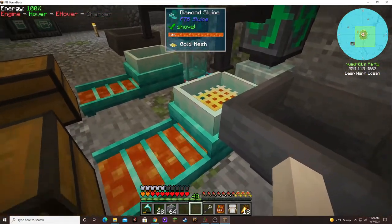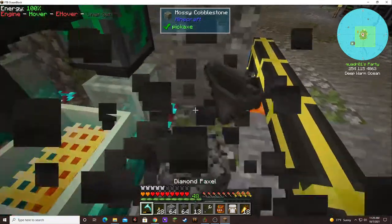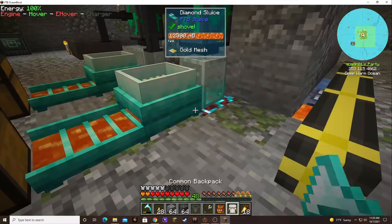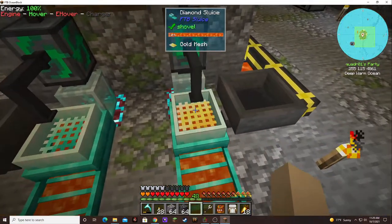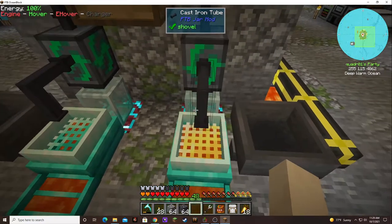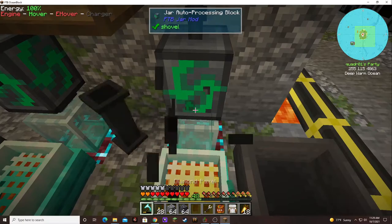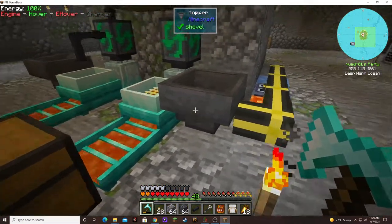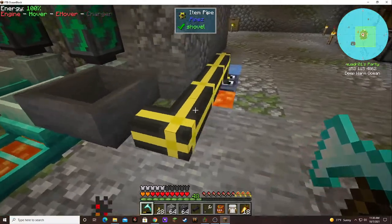Why isn't it going in? What happened to my hopper? It's got a gold mesh in it, just like before. Is it because that thing is on top? I guess I've had it work before. Let's break it — still not going in. Oh, it's because it's got to be crushed. Duh.